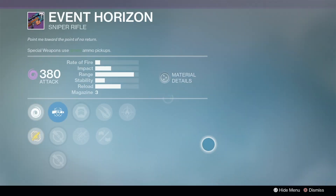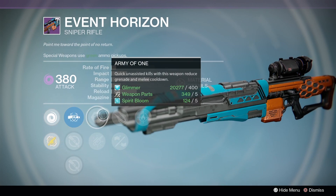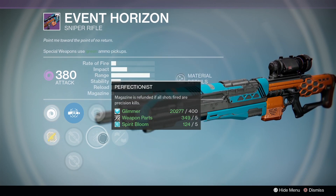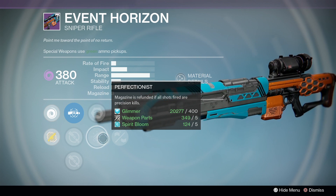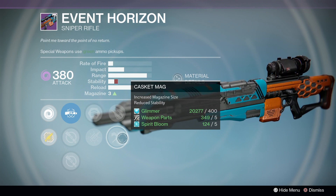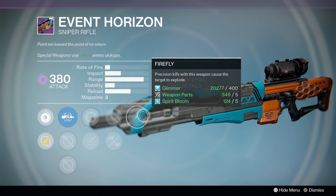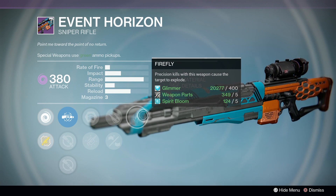Another great pick at the Crucible Quartermaster is a pretty good Event Horizon. It doesn't have the best scopes, but it does have Army of One and Perfectionist. Since I'm not that great of a shot, I'll probably be using Army of One. Then we have a choice between Explosive Rounds and Cascade Mag, and the final perk is Firefly. Nothing too incredible, but definitely an interesting roll.